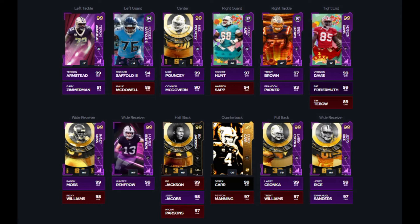Our tight end situation: we have the best tight end in the game, Vernon Davis, 99 overall. For quarterback, Derek Carr is probably the best option — the new golden ticket card that came out. For running back, we have the new best running back in the game, Bo Jackson, the Ultimate Legends 99 overall card that just came out. For fullback we have our 99 overall Larry Zonka as well.